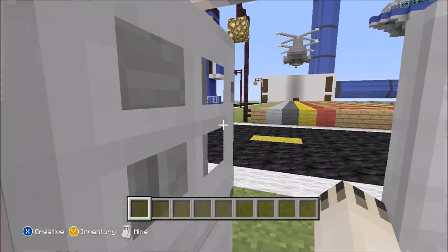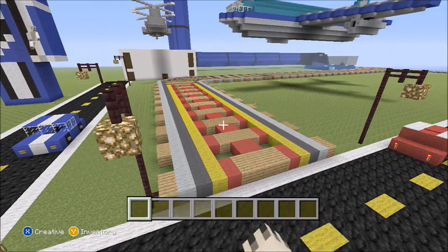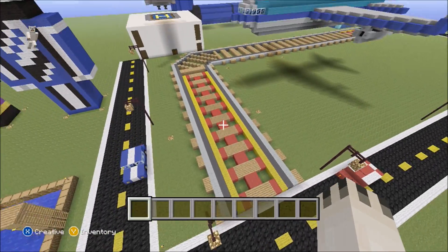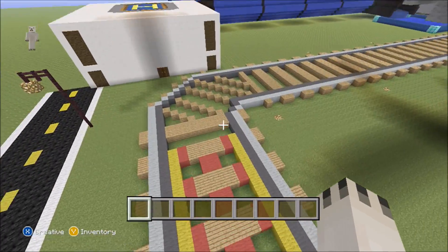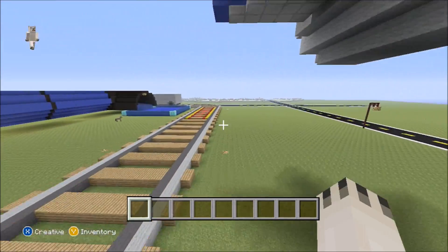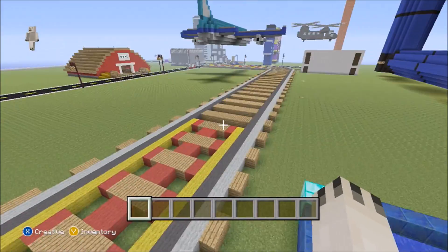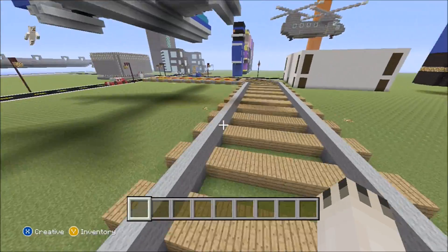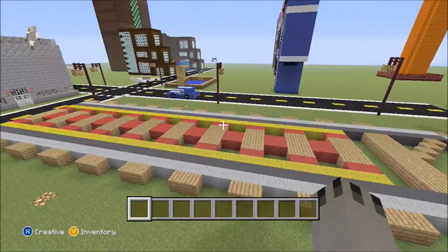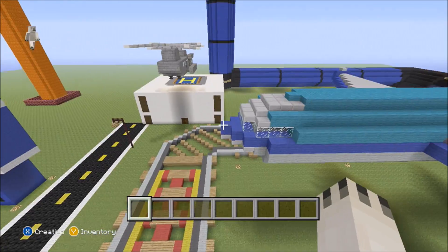Over here are some giant railroad tracks — a complete pain in the butt to turn, but yeah. We have a mine cart right here. I'll come back to the tracks in a sec, but for now I'm gonna show you my airplane.